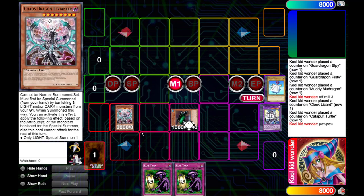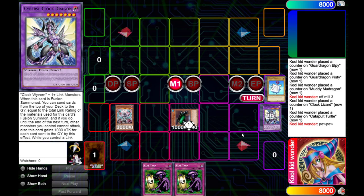Next, we're gonna be banishing three Mokey Mokeys, summoning Levineer, bringing back Catapult Troll, and then slamming them in the face for 11,250 damage. And they're still dead — Konami still can't stop me from FDKing.